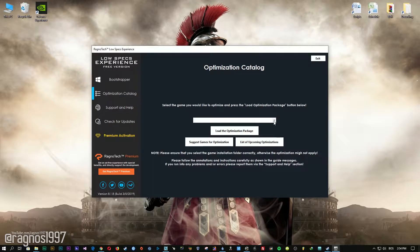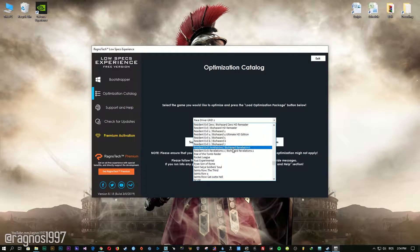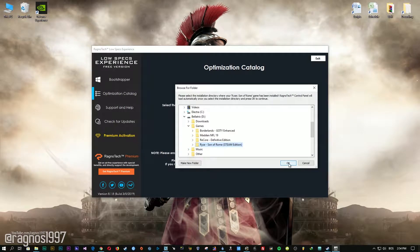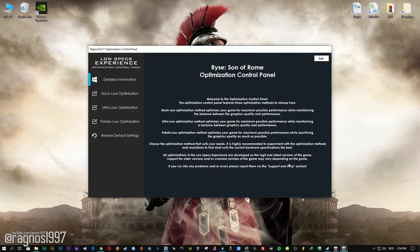From this drop-down menu, select Ryse Son of Rome and then press load the optimization package. Now select the destination folder where your game has been installed. Simply select the destination folder of your game and then press OK and this window will pop up.